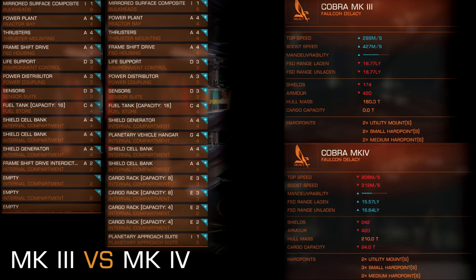On the right you can see shipyard stats for the ships and loadouts which you can see on the left. Top speed: Mark III almost 300, Cobra Mk IV 208. Boost: 427 versus 312. Jump range: around 19 light years for Mark III and 16.6 for Cobra Mk IV. Shields: Cobra Mk IV has slightly better shields, same armor. It's also slightly heavier by 30 tons. Both ships have the same two utility mounts.